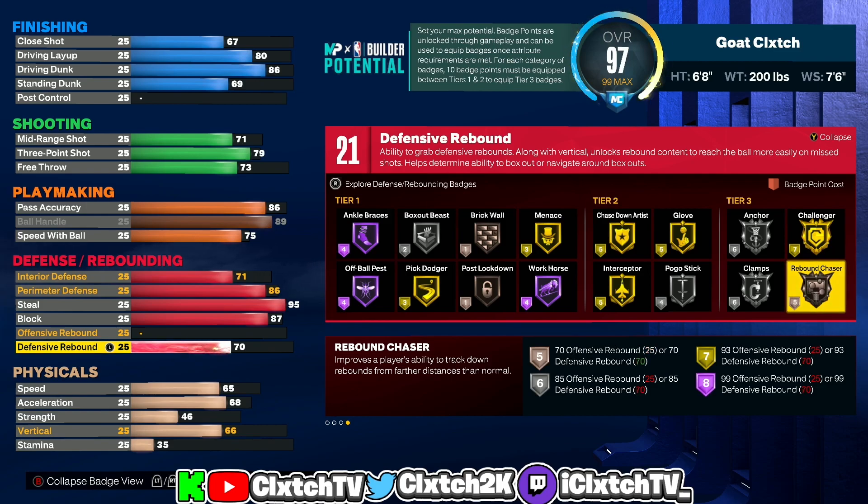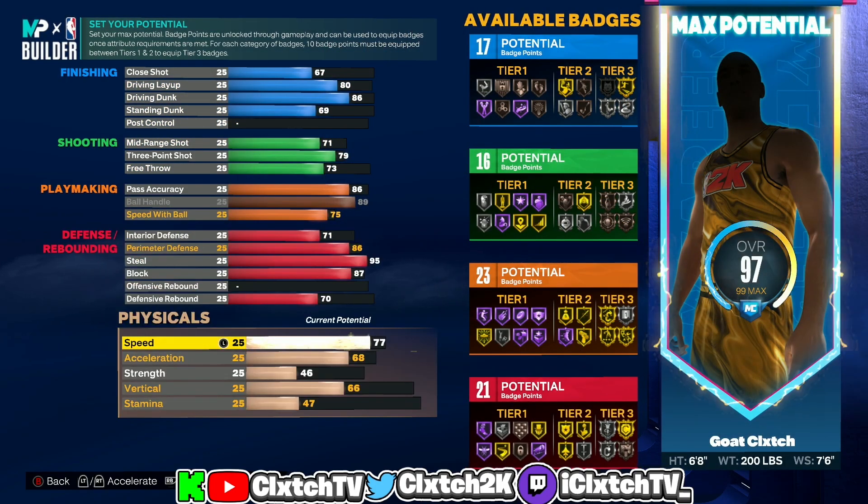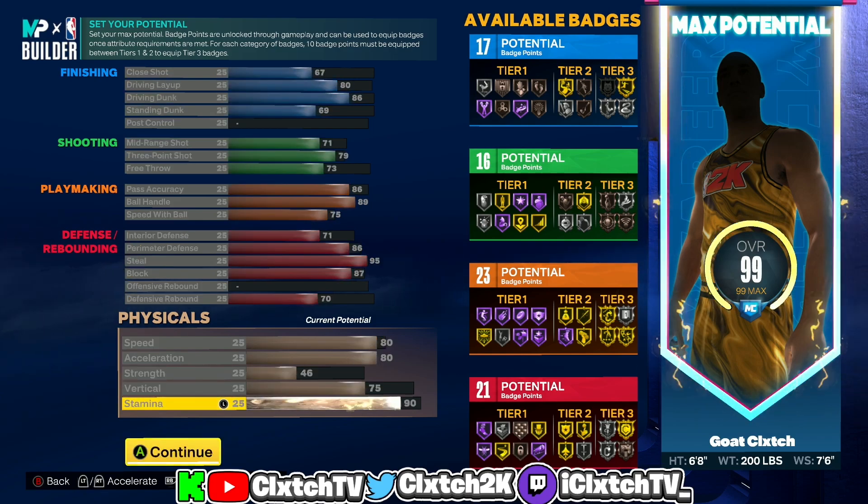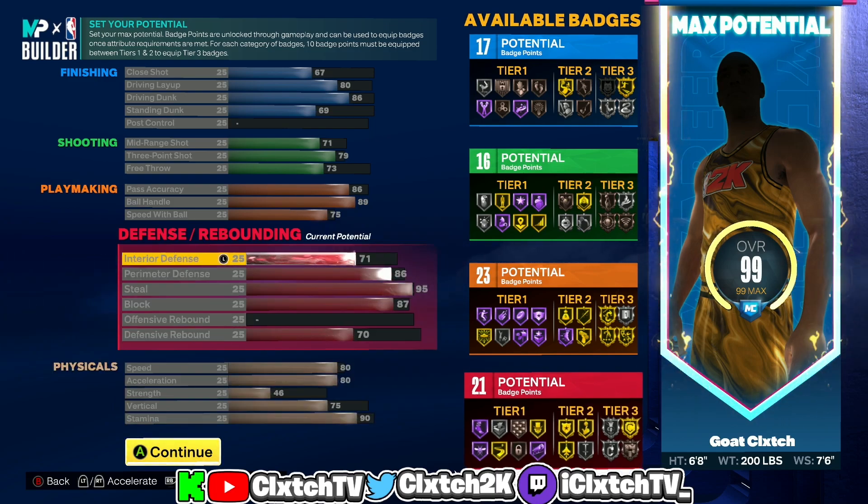Moving on to physicals — we're going all the way up to 80 speed, 80 acceleration, 75 vertical for our contacts, and then the rest on stamina. You're gonna be having a 90 stamina, which is pretty much all you need. As you can see, this is the build right here: 17 finishing, 16 shooting, 23 playmaking, and 21 defensive for this two-way playmaker build.